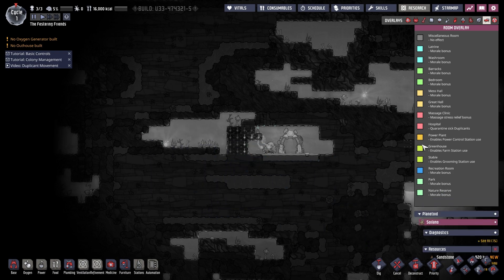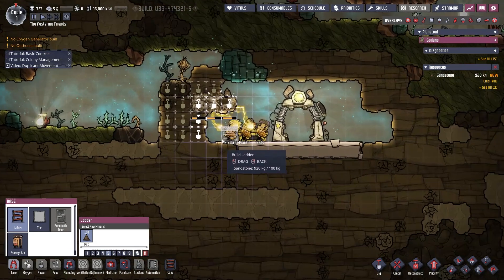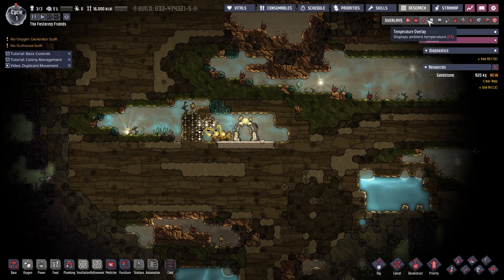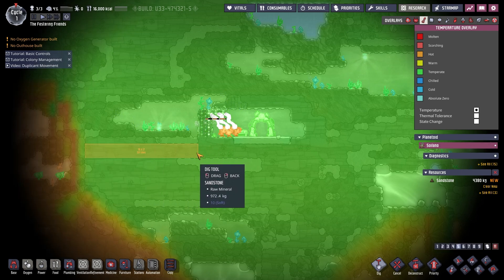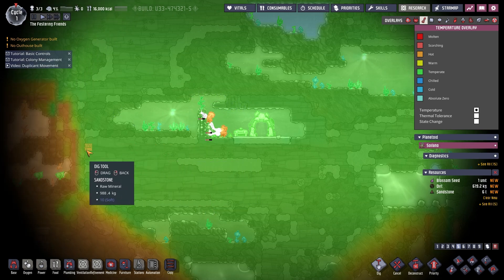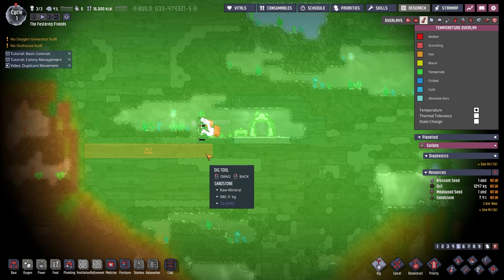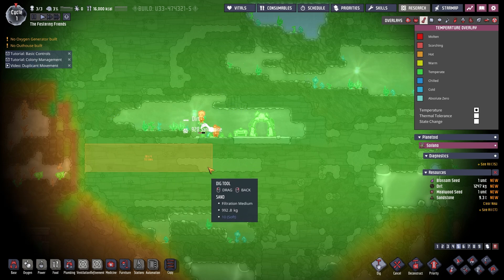I think we'll build our bedrooms here and this can be a park nature reserve space. If we click on the rooms we can make a park and nature reserve out of this. Then we'd want barracks probably above here, a mess hall down here, and then a latrine at the bottom with some oxygen generation - maybe at the very bottom to let it trickle up through. I want a column of space in the middle but I think we're going to do like five wide.